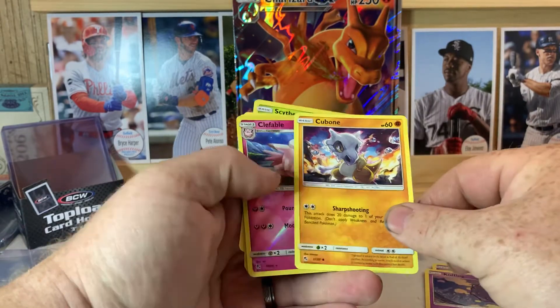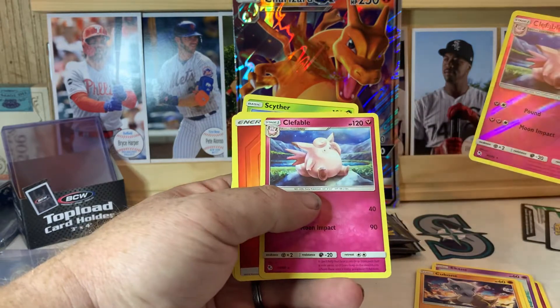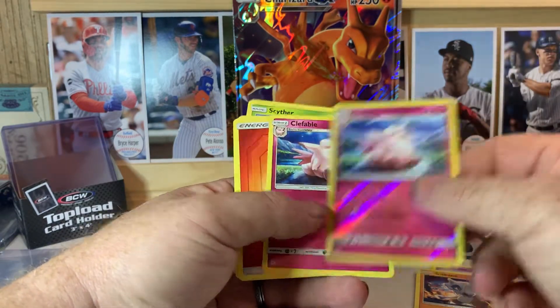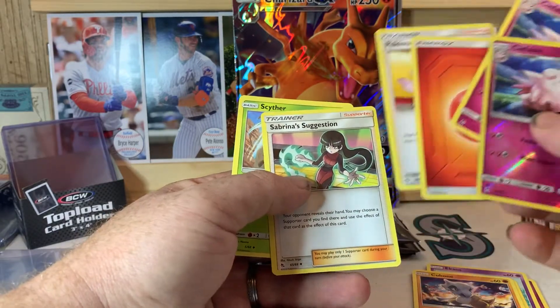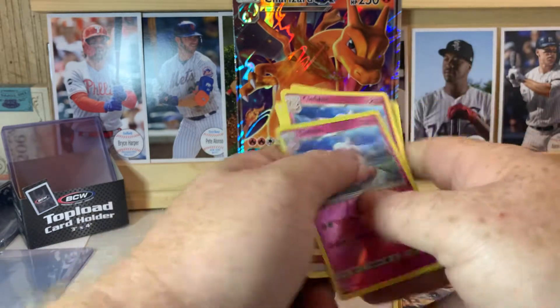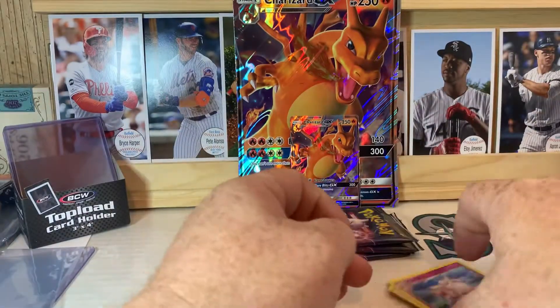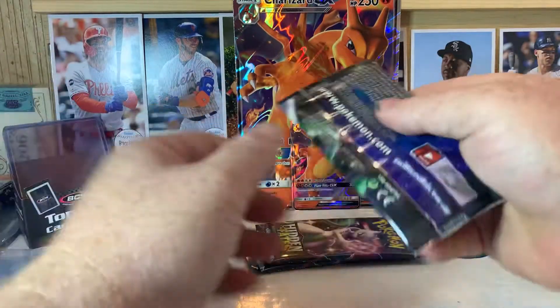This is another code card. So we got Pikachu, Jigglypuff, Eakins, Koffing, Kubon, Clefable, maybe another Clefable, Energy, Pokemon Center Lady, Sabrina's Suggestion, and Scyther. So no Charizard in there.